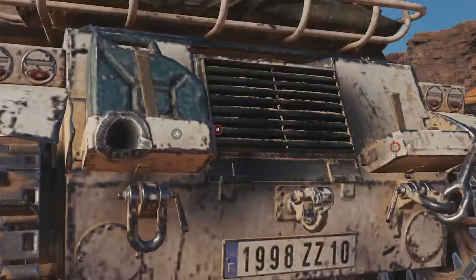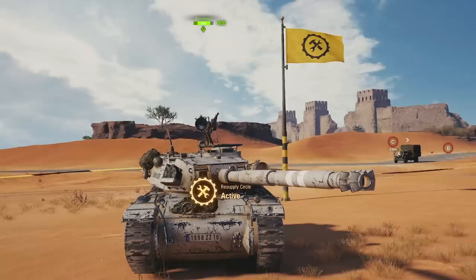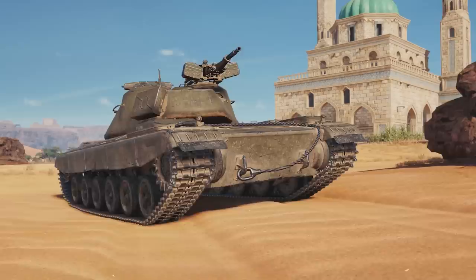For defenders, we can use the repair circles for defending the cap circles by retreating from their positions, then repair and replenish their supplies and re-engage into battle. And for the HQ zone, only the defenders have a repair circle close to the HQ objects.